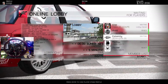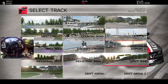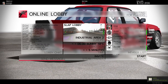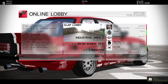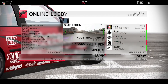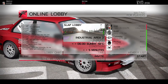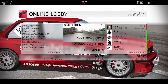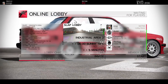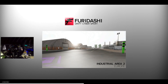We got a full lobby on Furidashi! Let's go. Industrial 2 — we're going to Europe. We're going to go ahead and open up this roll up the rim right here while we're waiting for players. Roll up the rim — play again. Son of a bitch.